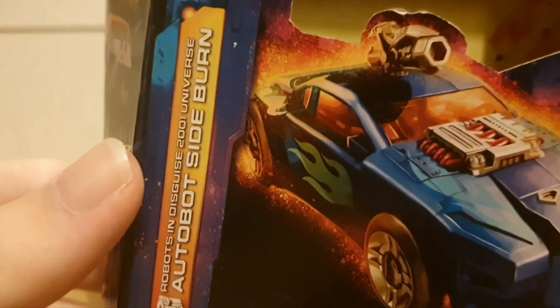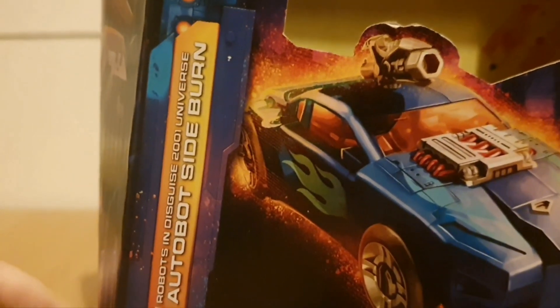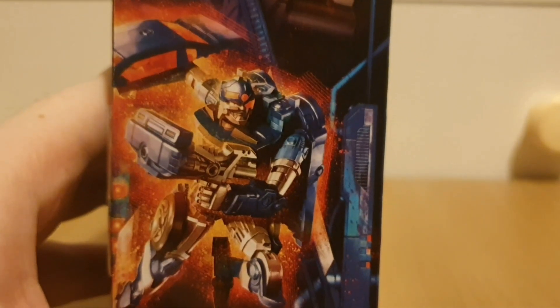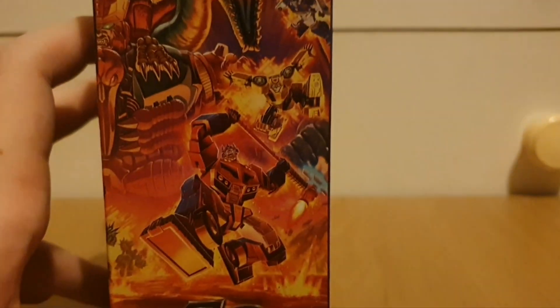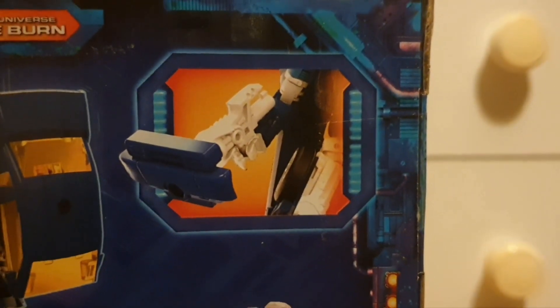Robots in Disguise is set in the 2001 Universe — not 2000 Universe like with Tour Line and Scourge — it's now 2001 Universe. On the side, we've got Sideburn just running at someone, and a close-up of his face. The side has one half of the mural, and the back has him in both modes.